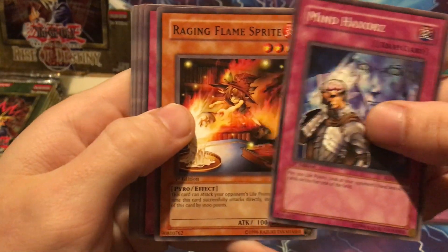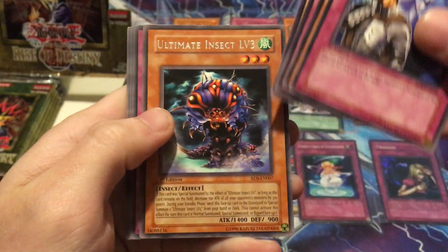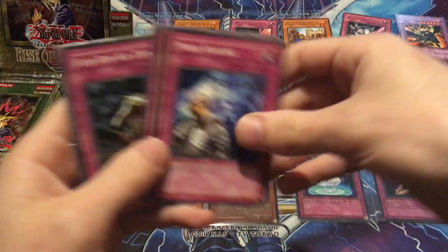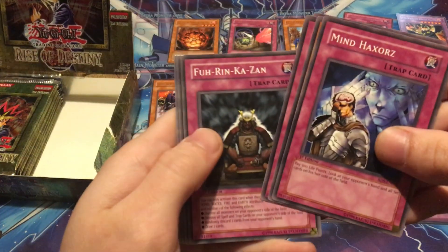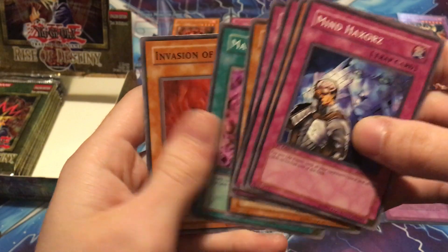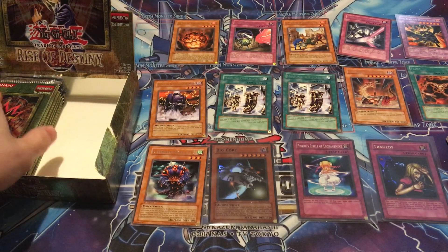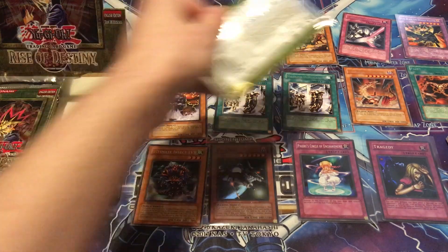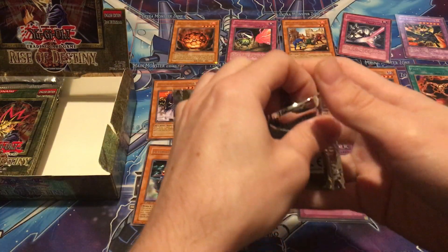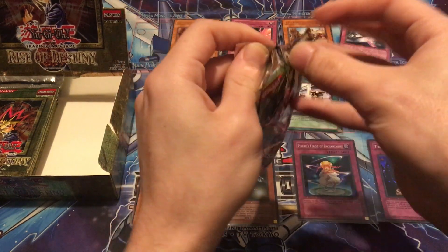Mind Haxers, Raging Flame Sprites, Spell Purification, Mighty Guard, Ultimate Insect Level Three — another really good rare. I keep saying that but I guess all the rares in this set are actually pretty cool. Fu Rin Kazan, Eagle Eye, Malice Dispersion, and Invasion of Flames. After seeing all these rares I would be happy with almost any of them as an ultimate rare — gives me even more reason to open that retail box.